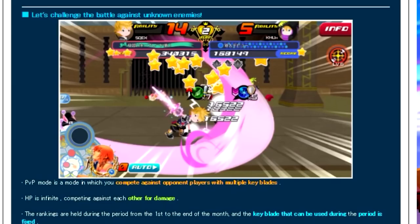It says 'challenge the battle against unknown enemies' and shows a picture of a guy fighting another guy, with the same point system — a similar picture to what I had in my last PvP update. Underneath that it says PvP mode is a mode in which you can compete against opponent players with multiple Keyblades, with HP being infinite, competing against each other for damage.